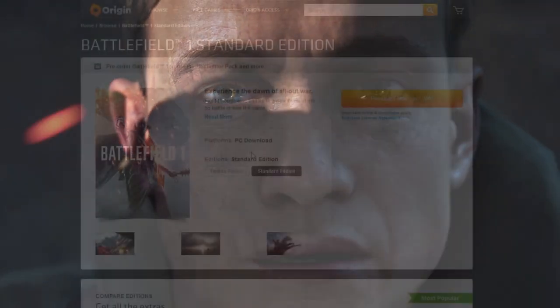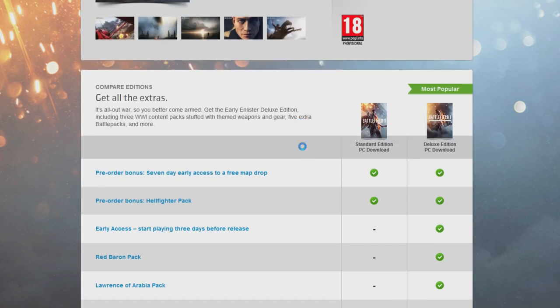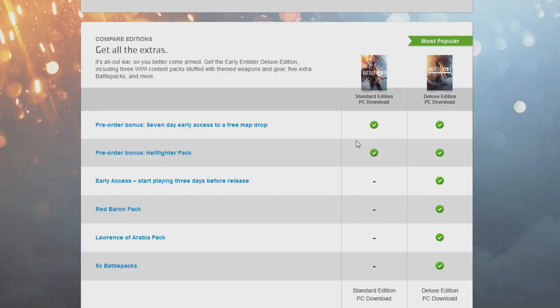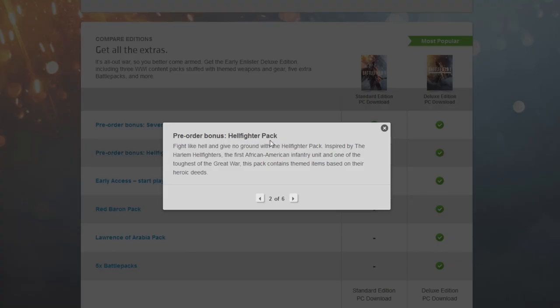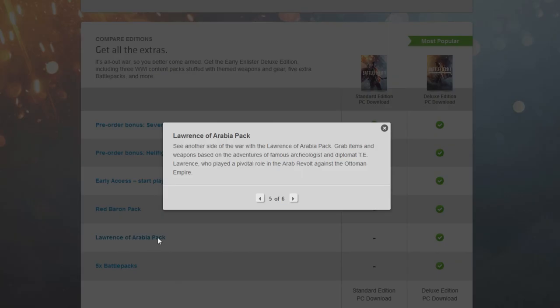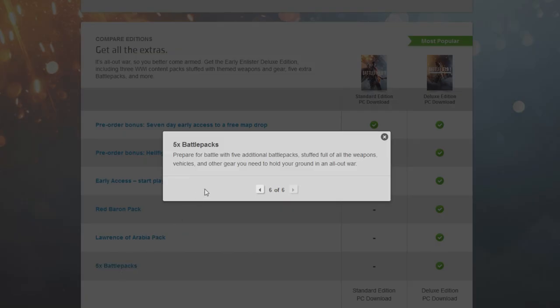There are some additional details if you go to Origin and look at each edition of the game. With the deluxe edition you get seven days early access to a new free map drop — free maps, amazing news! Still no confirmed word on a premium or season pass model, but free maps not splitting the player base is great. Also included: the Hellfighter pack based on the Harlem Hellfighters, the first African-American infantry unit; the Red Baron pack inspired by the famous fighter pilot; and a Lawrence of Arabia pack with items and weapons based on T.E. Lawrence and the Arab revolt against the Ottoman Empire.